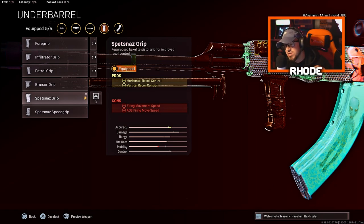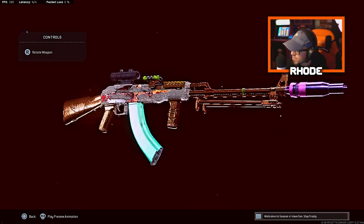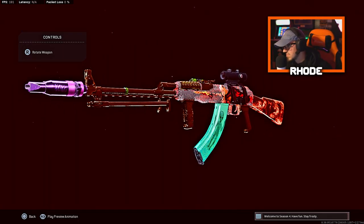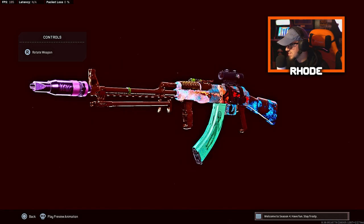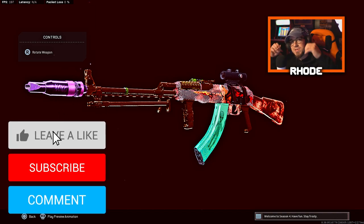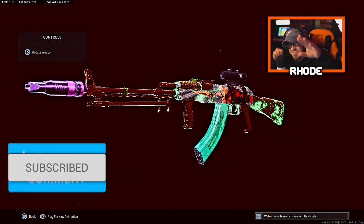That recoil control is very crucial especially in long-range engagements. I've got the beautiful camo on there — the anime Cursed Angel variant, the anime suppressor, the alien mag. This thing looks beautiful. Yeah man, this thing smacks — give it a go, let me know what y'all think. Hope you guys enjoy, smash that like, hit the subscribe button down below, I'll catch you in the gameplay.